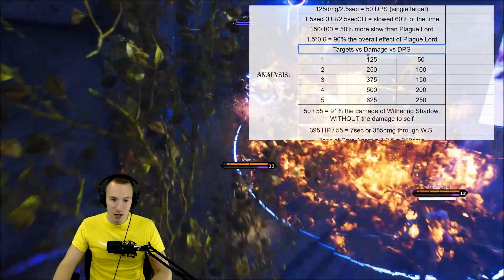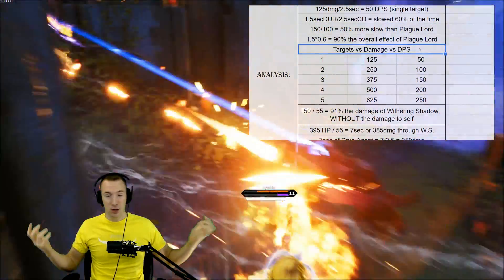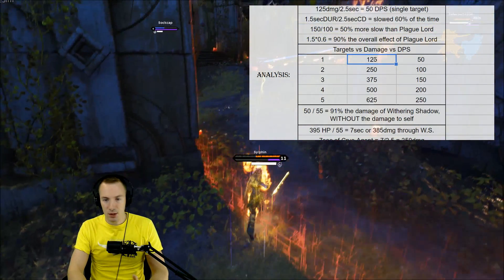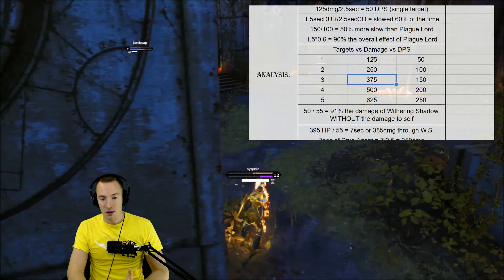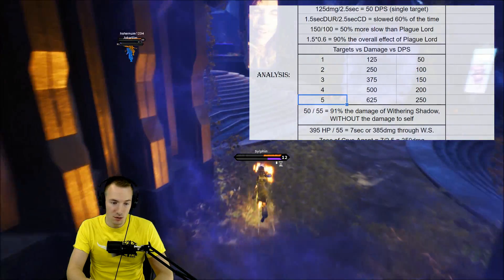In terms of damage, the more units that are around you, the more damage it deals because it's AoE. 1 target: 125 damage. 2 targets: 250. 3: 375. 4: 500. And 625 damage if there are 5 units around you.